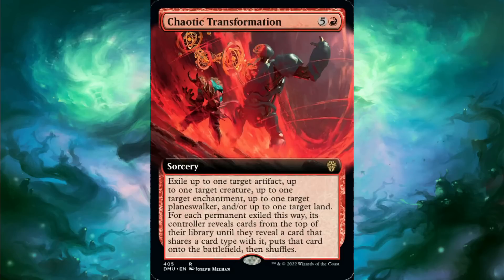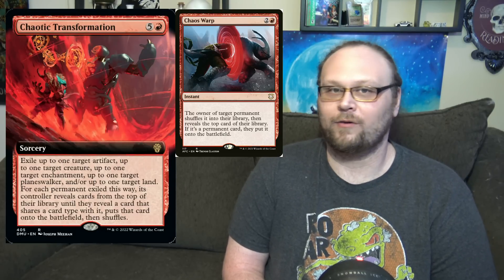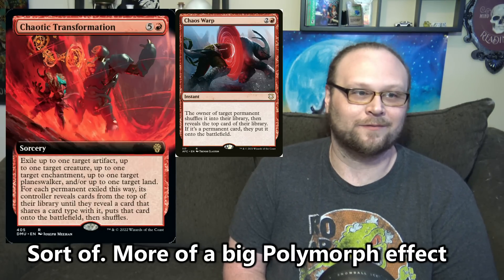Here's another six-mana card that probably won't see too much standard play, but this one looks a little bit better, at least in Commander. Let's look at Chaotic Transformation. Six mana — five and a red — and it's a sorcery. Exile up to one target artifact, up to one target creature, up to one target enchantment, up to one target planeswalker, and up to one target land. For each permanent exiled this way, its controller reveals cards from the top of their library until they reveal a card that shares a card type with it, puts that card on the battlefield, then shuffles. So it's a huge Chaos Warp — double the mana that Chaos Warp costs. Six mana is so much, even in Commander.